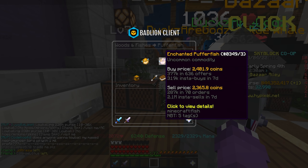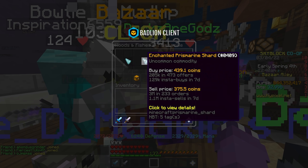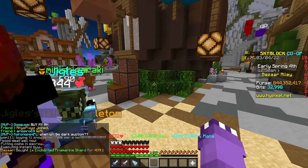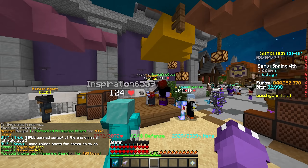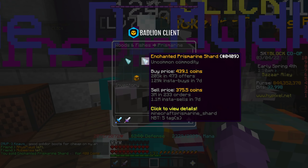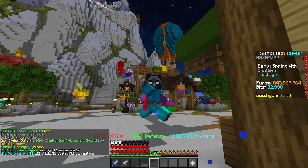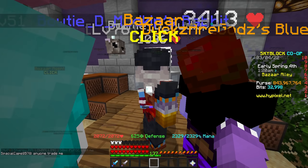The next one is enchanted puffer fish — one of my favorites that I've been doing forever. If we insta-buy one of these right now, these sell for 2,400 coins, meaning you're making about 35 coins profit for every single one. Very high volume — you can definitely get these filled. The best part is you don't have to worry about doing a sell offer; just get the order fully filled, then sell it to the bazaar or NPC trades and make a ton of coins.